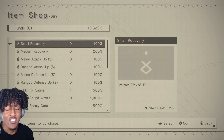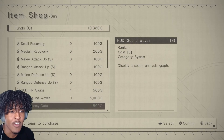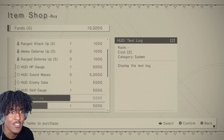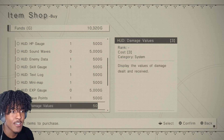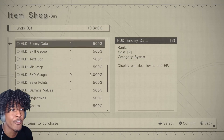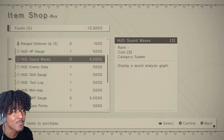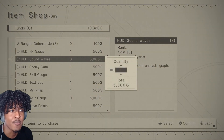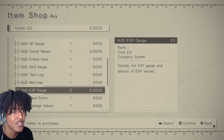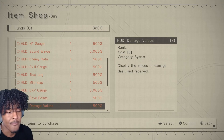We're gonna go to the item shop. I've seen something I wanted in here — sound waves. How much money do I have? 10,000 G's actually. I don't have an XP gauge and I don't have fishing spots on here or sound waves. Sound waves — displays a sound analysis graph. We're gonna get one of those and we're gonna get the XP gauge. Now we're broke.